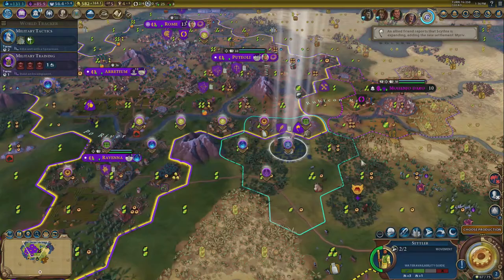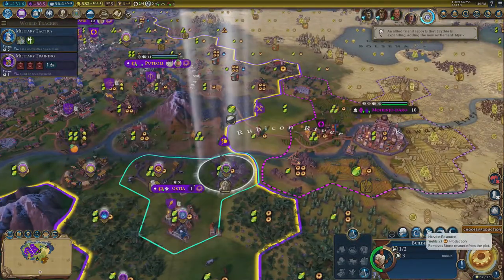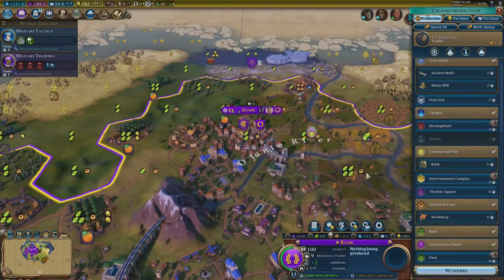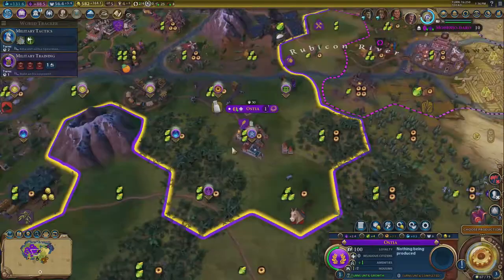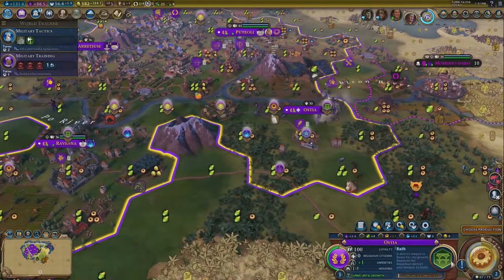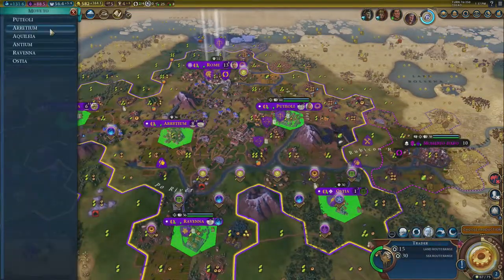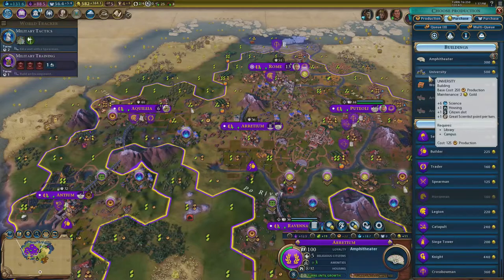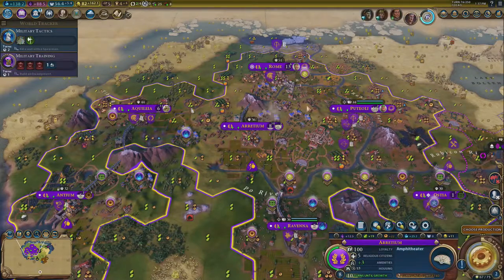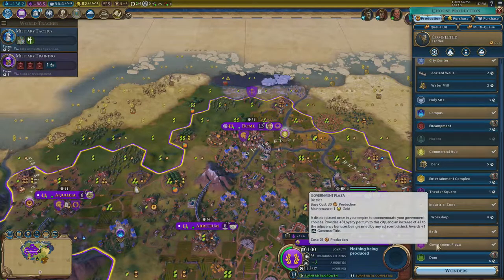With the settling of this city, Ostia goes down — beautiful. I'm going to immediately harvest that stone. I don't want to do Rome at the moment. A one-turn bath district down there, then we'll get the campus up and running. Seven cities — in hindsight, in the government plaza, I could have gone for the other building. With seven cities, thinking about it, I could have gone for a different government plaza option.